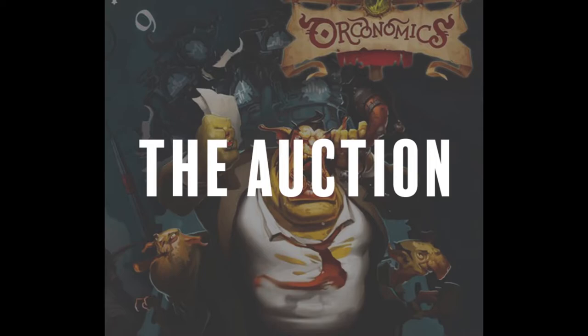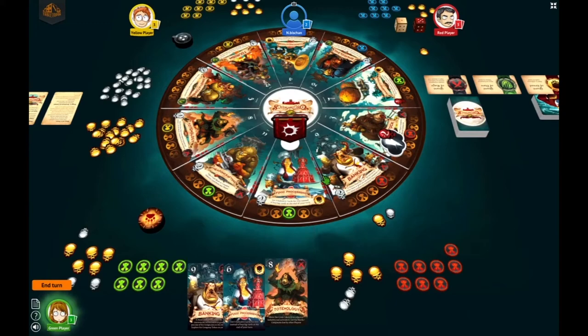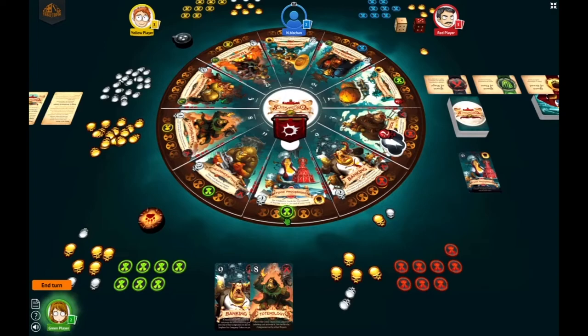Phase three: the auction. Companies bid on the active sector to try to place a company there for free. Starting with the first player, they must bid at least one gold. The bid token goes around until all players either pass or can't pay anymore. Whoever wins the bid exchanges the gold to place their free company. For example, if the green player wins for two gold, they can discard one card of a matching industry to act as one gold — keeping one gold, discarding the card, and paying the other gold to place a company in that sector.